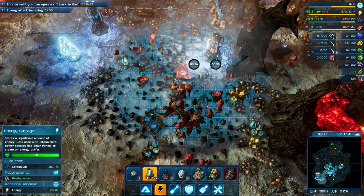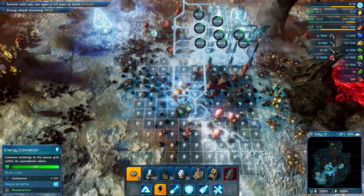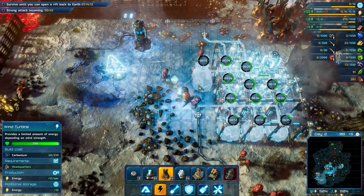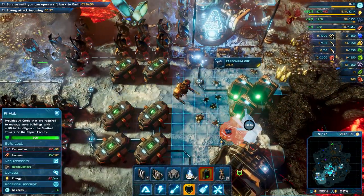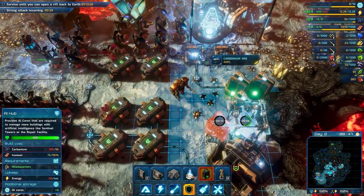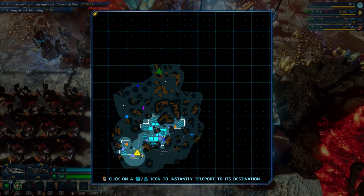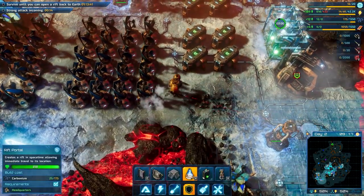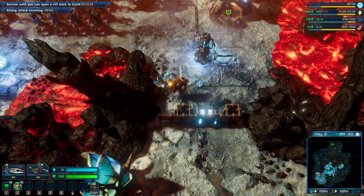Let's see if we can store a bit of energy and get more. Always make sure that you have spare AI cores to be able to build additional walls and additional towers, and not rely only on what you have — because sometimes it's not enough. Sometimes they are coming from a side where you don't have towers, and that actually happened to me before.